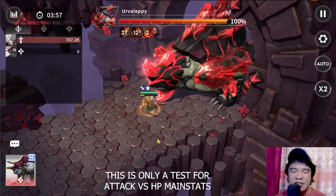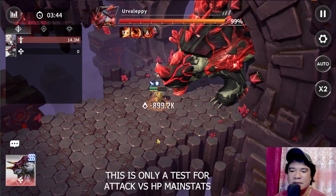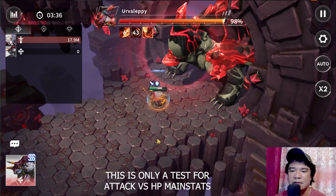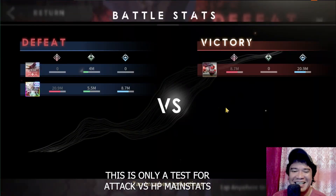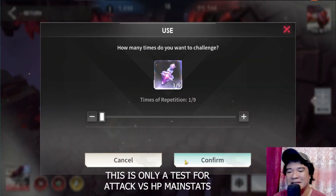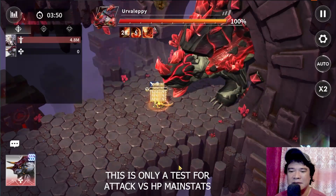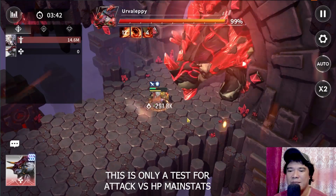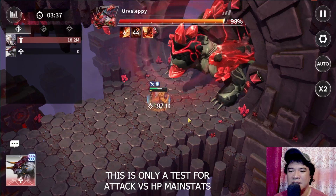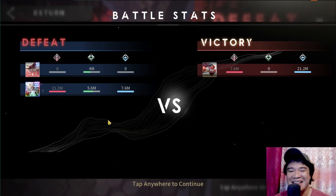Let's see how much damage the HP main stats set deals. We got 20.9 million — let's retry to confirm. Leo can spin for 2.4 million damage individually. It reached 21.2 million, so the HP main stats set lands in the 20.9 to 21.2 million range, which is slightly higher than the attack main stats set.